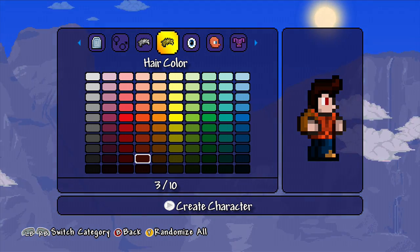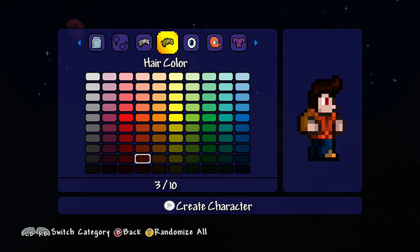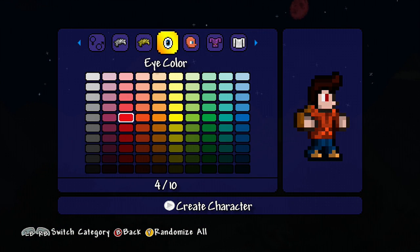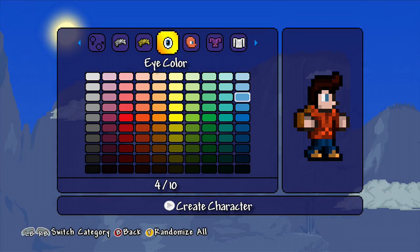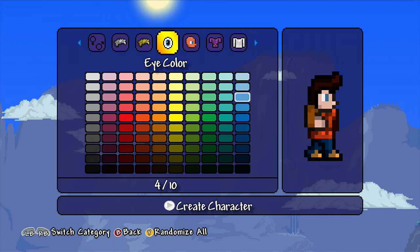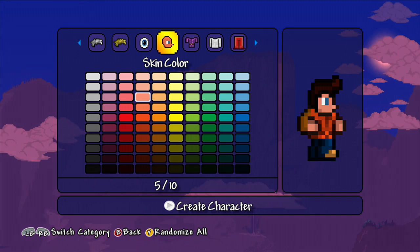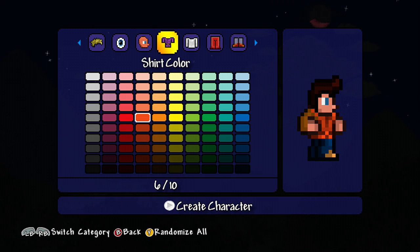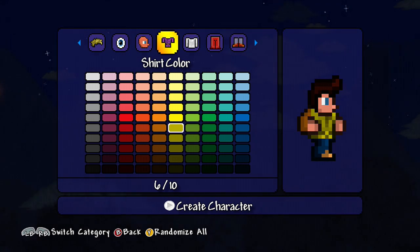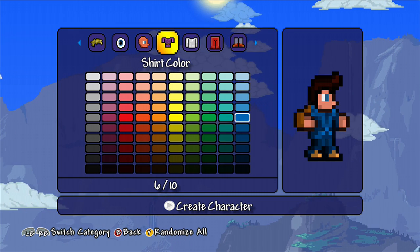I'm just gonna do that — that's not what my hair looks like but my hair is quite short. Eye color: I've got blue eyes, I think bright blue or dark, I'm not sure. Skin color — well, not orange.